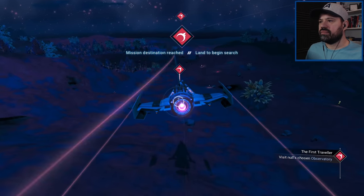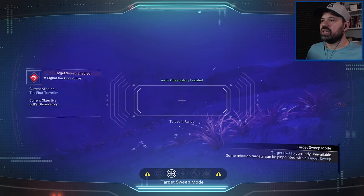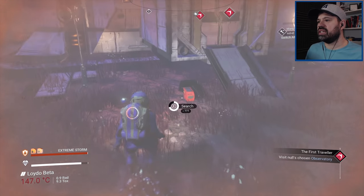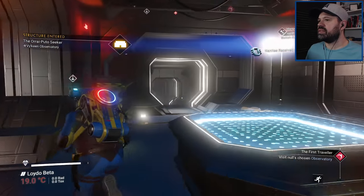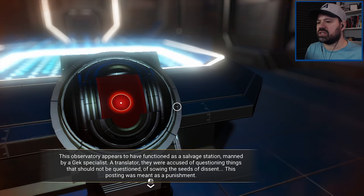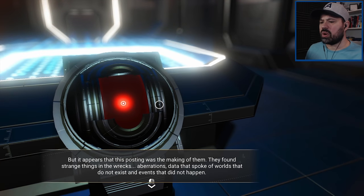Looks like it's right here — we have to land and go from there. Here we go — target is in range. Wow, that is a massive structure. There are some chests here — let's extract nanites. Let's interact with the console. Null's prediction was correct — the terminal is curiously open to logs. This observatory appears to have functioned as a salvage station managed by a Gek specialist, a translator who was accused of questioning things that should not be questioned.